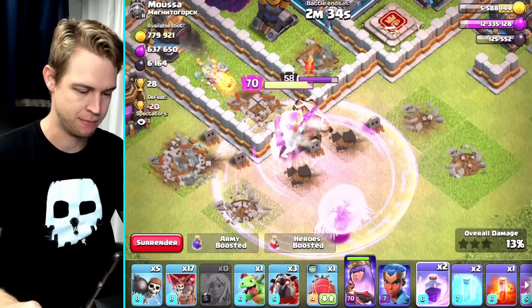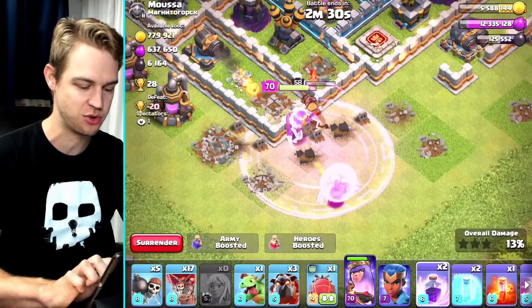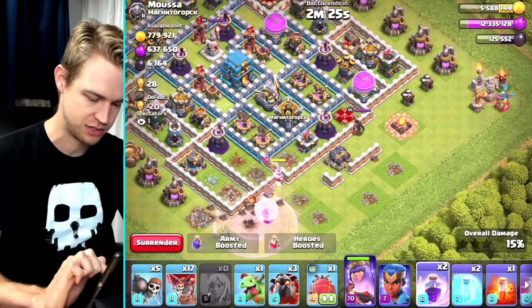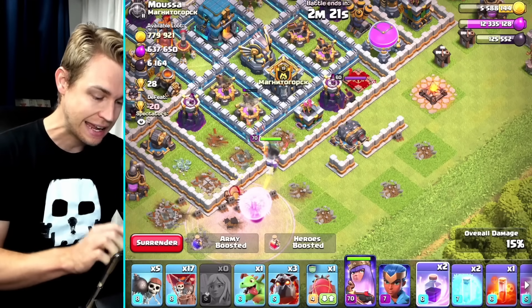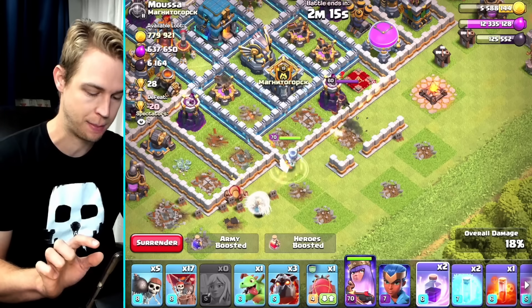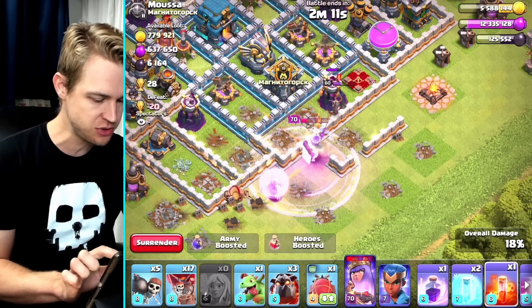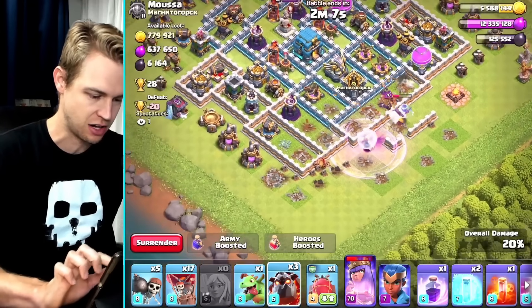We've got an enemy King, so let's drop that rage spell. People in the comments have asked why I always spend my rage spells off-center - that's because you've got to get your healers in there too, otherwise you're just losing your benefits. You definitely want your healers under rage; it's almost more important for your healers to be under rage than your Queen. That's the whole point of dropping the rage spell. Okay, there's no CC, but I just killed the enemy Queen so we should hurry up and take this base.